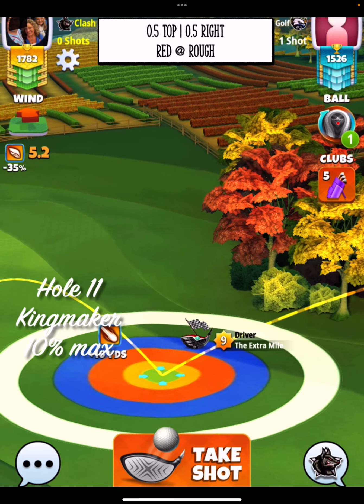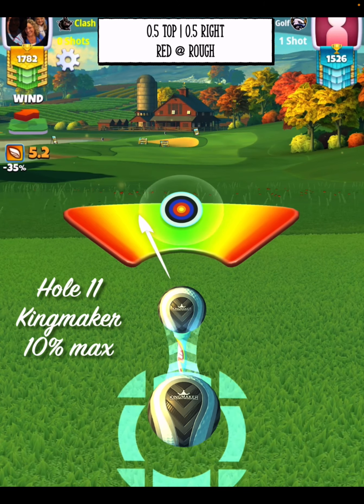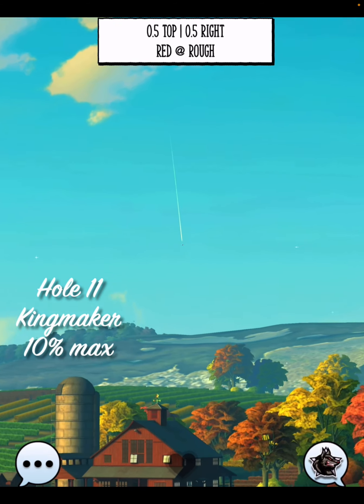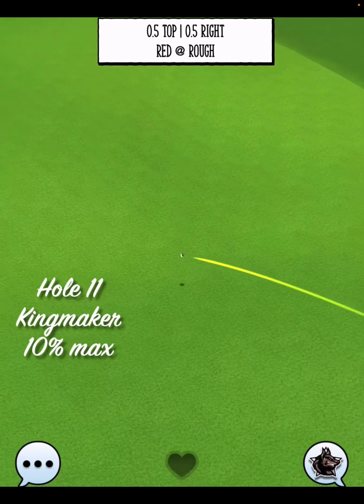We're going to go half top, half a bar side spin to the right, with our red ring at the rough just like this. A normal shot will put you very nicely onto the center of the fairway, leaving us for shot number two with a minimum distance sniper shot.